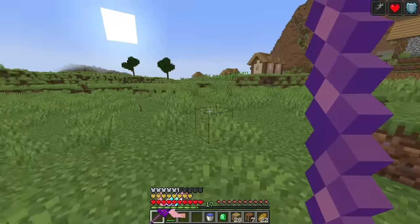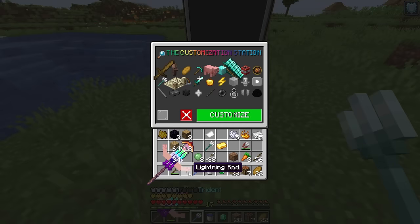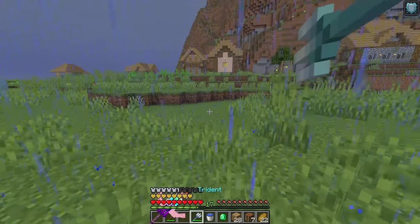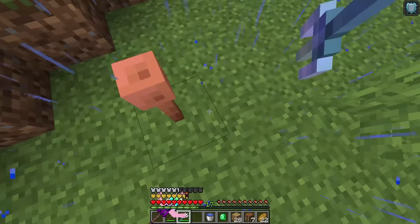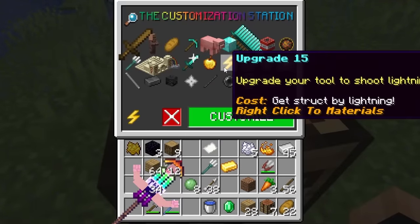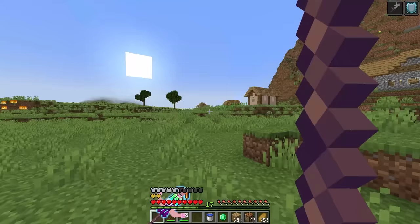Upgrade 15 is the lightning upgrade — we need to get struck by lightning. There are materials: a lightning rod and a channeling trident. It starts raining right as we talk. We set it up, use the channeling trident, and get struck by lightning — success! Now we get the lightning upgrade. Our sword can now shoot lightning. We click customize and it goes with lightning.